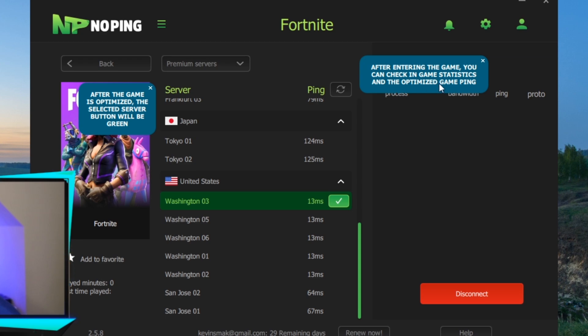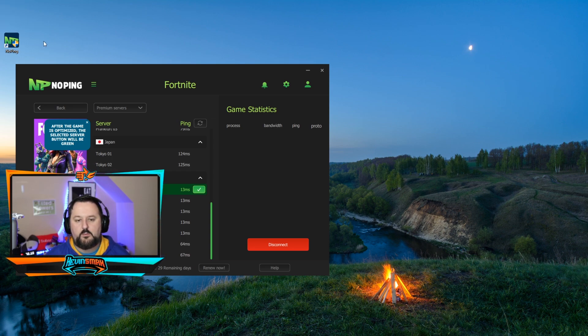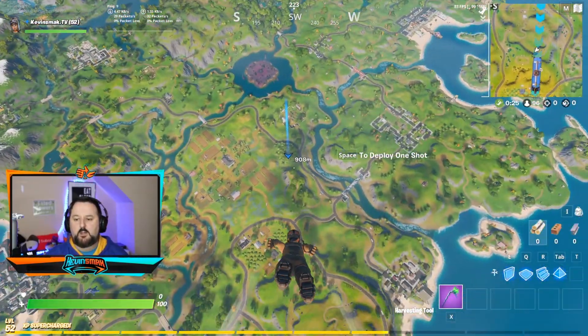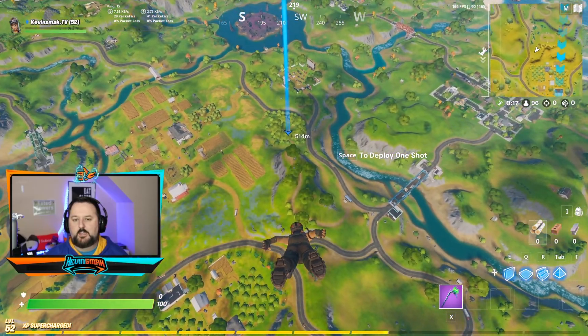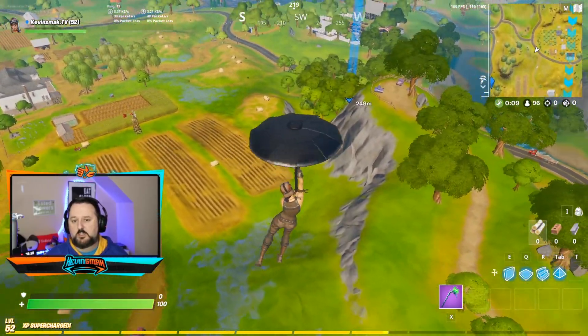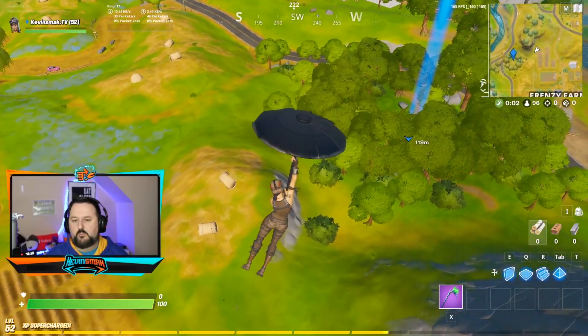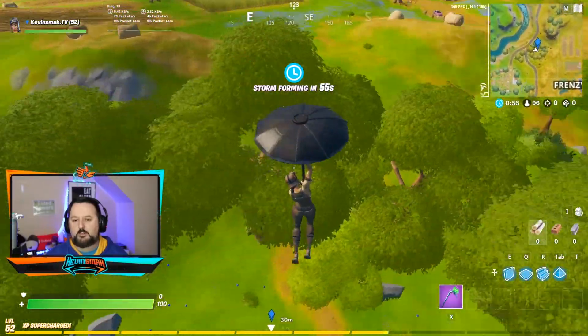After entering the game you can check in-game statistics and the optimized game ping. We can keep this up while we play. Let's jump back into Fortnite and see how we do. I'm going to drop the same spot — my ping was 4-6, now it's 8, it's at 11. It seems like it is being improved. My connection is already good so I don't think it'll improve it much, but so far I think it's pretty good — I haven't gotten to the 20s, I'm at like 13-14.